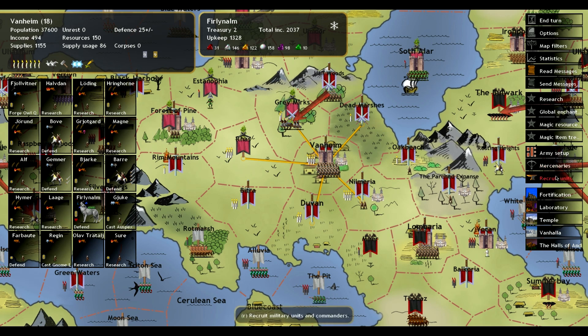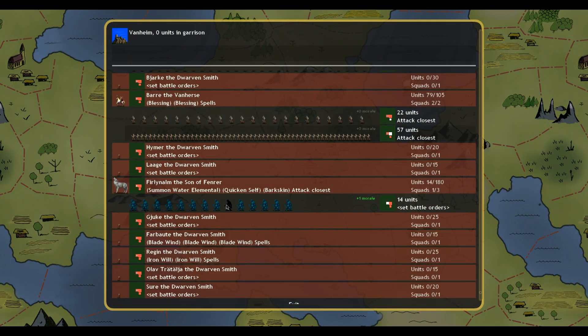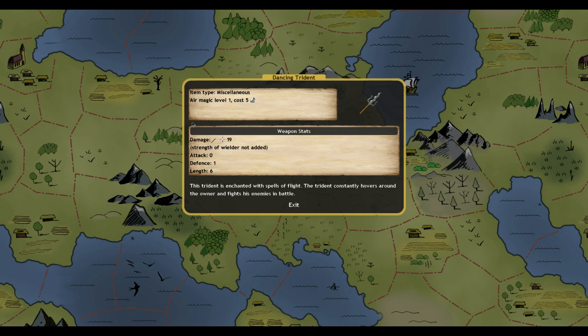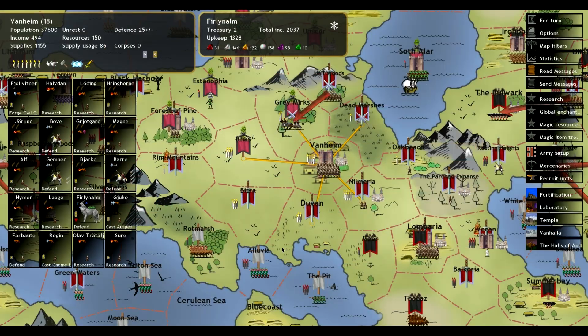Firlinom has an amulet of water breathing and also an army of Sea Trolls, so I'm going to make one more attempt to get in that stinking water tile. He's going to cast a Water Elemental with my last water gem, then Quicken Self and Bark Skin, so hopefully that'll be enough for him to do some work here. I do have a Dancing Trident which flies around him and attacks his enemies, so that's kind of cool.